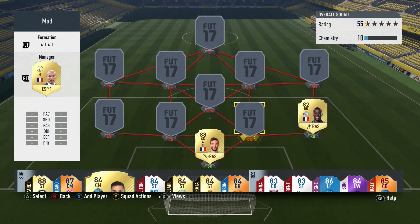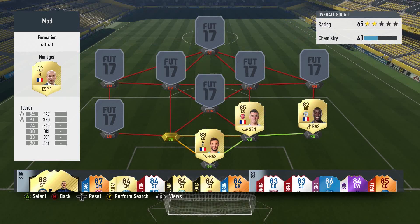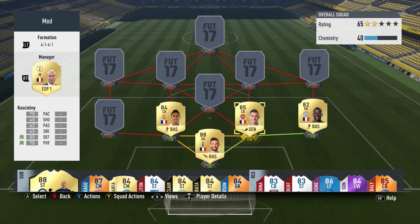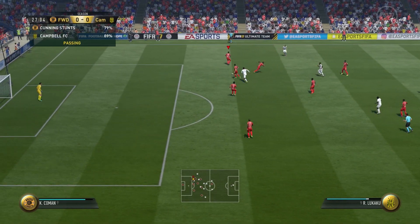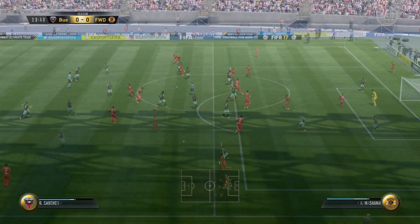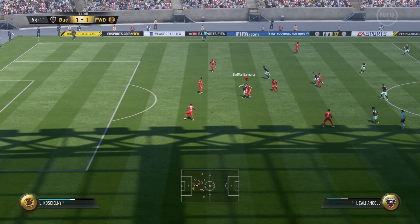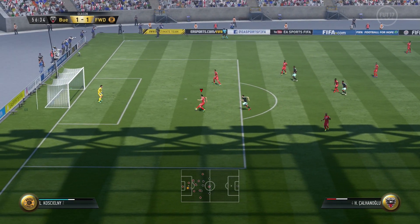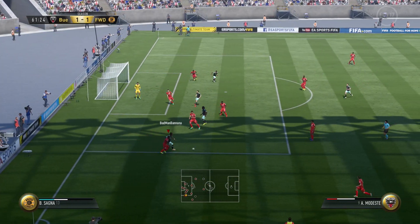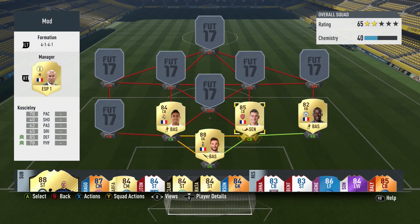At centre-back we have Koscielny and Varane. Starting with Koscielny — 78 pace is fantastic, so quick and mobile, always able to recover if he makes a mistake, which is rare because he's got amazing defensive skills: 85 defending and 78 physicality, exactly the same as Varane. The two of them together in front of Lloris makes it very difficult for people to score, especially when you throw in the CDM as well — very difficult for anyone to find any space.